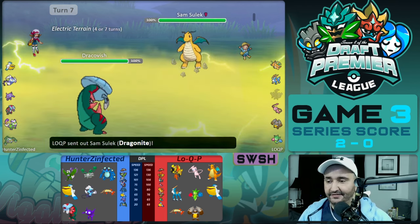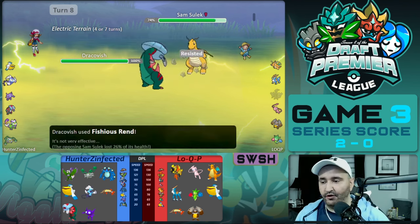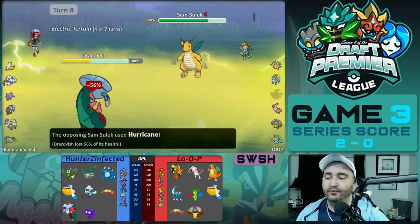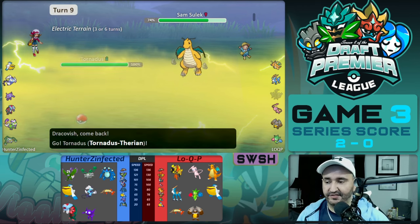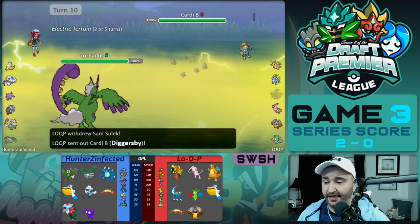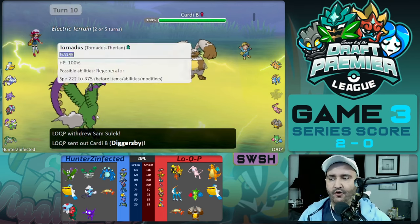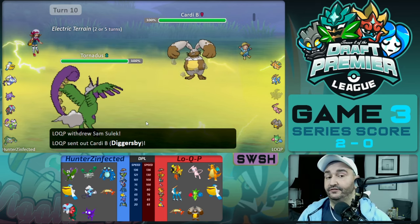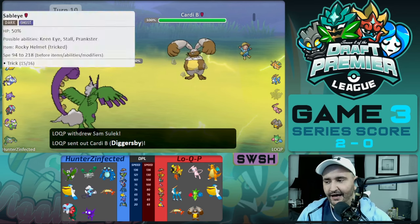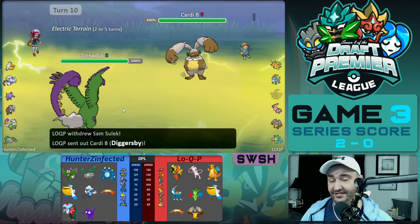In comes Dragonite. We have a T-Spike up on our side. We go for another Fishious Rend and it does 26%, so we know the next one does about 52. We get hit with a strong Hurricane that does 56%, and Hunter decides to switch out into Tornadus as Dragonite roosts back to full. That would have been a good opportunity to keep Dragonite out of multi-scale, but you're sacrificing your Dracovish to do that, and the Dracovish doesn't end up doing too much anyway.